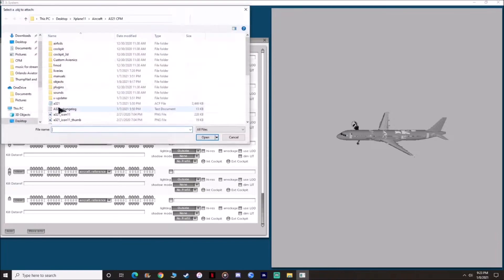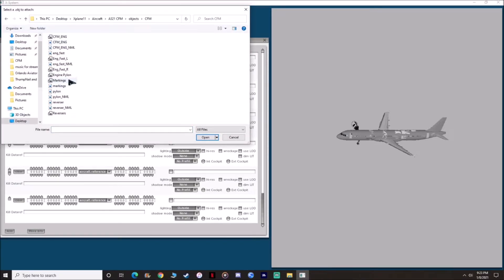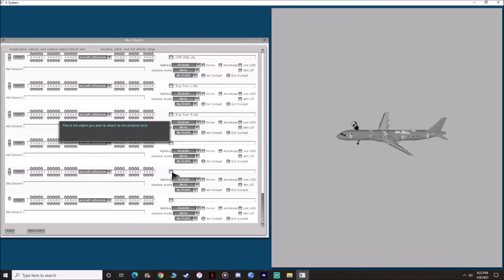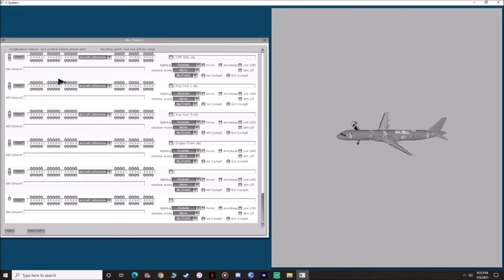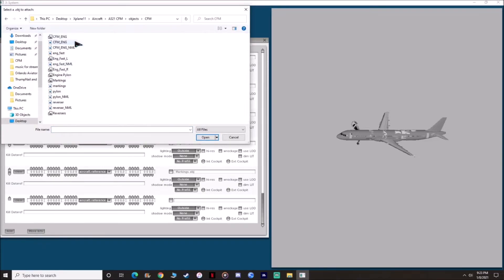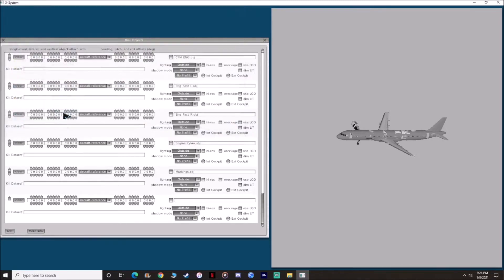The fourth box, we want engine pylon. Give it a second to load in. After engine pylon, the fifth box is CFM markings. For the final sixth box, we want the reversers. Note: if you see black square boxes, those are just images — the .obj files appear as black icons. Always go for the black icon because that is the file you're going to use. If you use the other one, that's just a PNG file and it's not going to work.